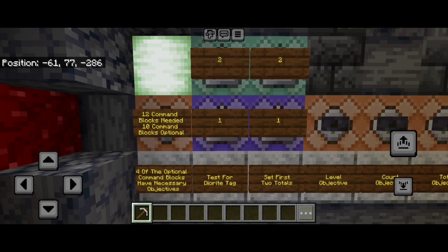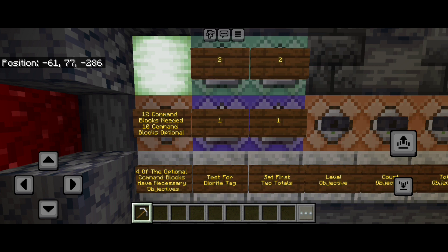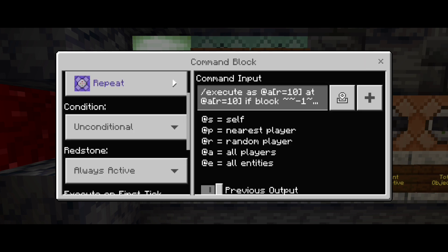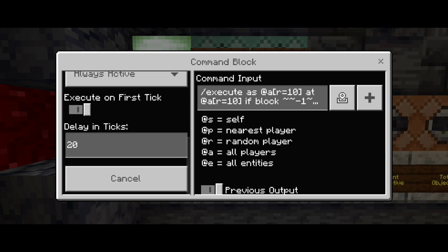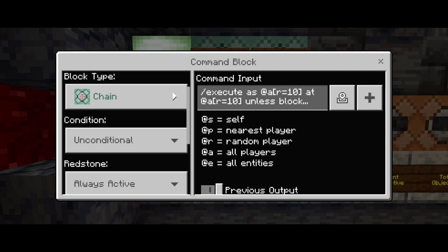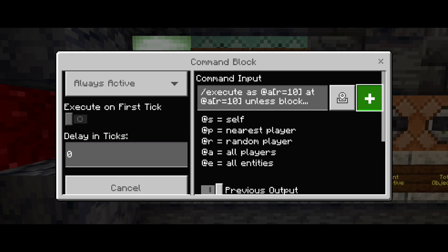Here's our first chain of command blocks — in particular, testing for the diorite tag. We start with an execute command that tests for a player within a specific range, and as long as they have diorite below them and there's not another player with a diorite tag, that player gains a tag called diorite. This is a repeating command block, unconditional, always active, activating every 20 ticks or one second. Right above it is command block number two — a chain, always active, zero delay — which removes the diorite tag from any player not on diorite, keeping the system fair.